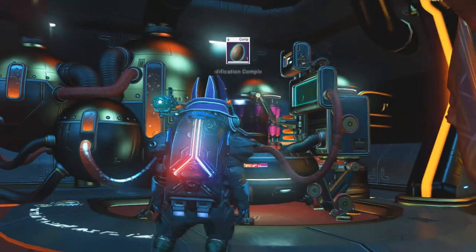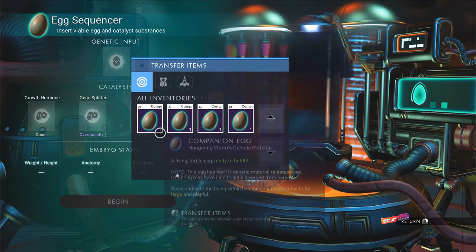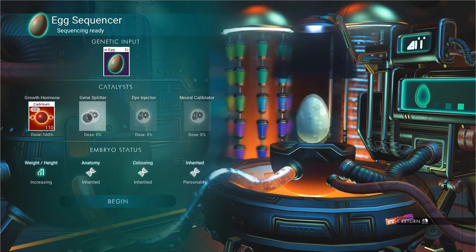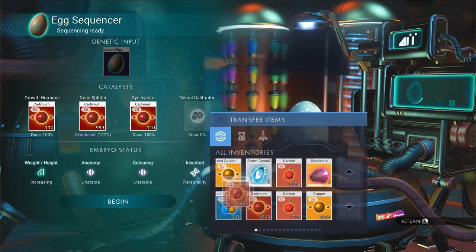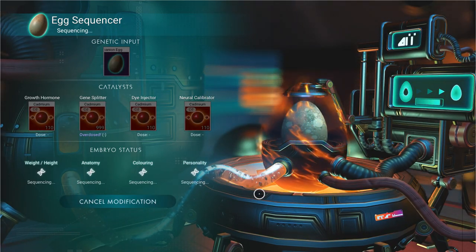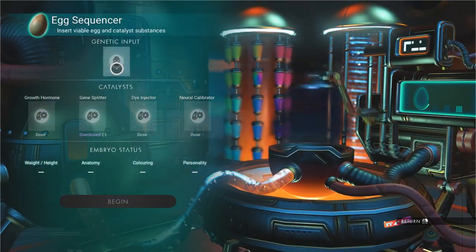We're going to do this about 30 times, so it is a bit of a lengthy process. Once you sequence the egg, go back into it, put the egg up top, then select all of the cadmium again and fill in the individual slots. Rinse and repeat for around 30 times total.